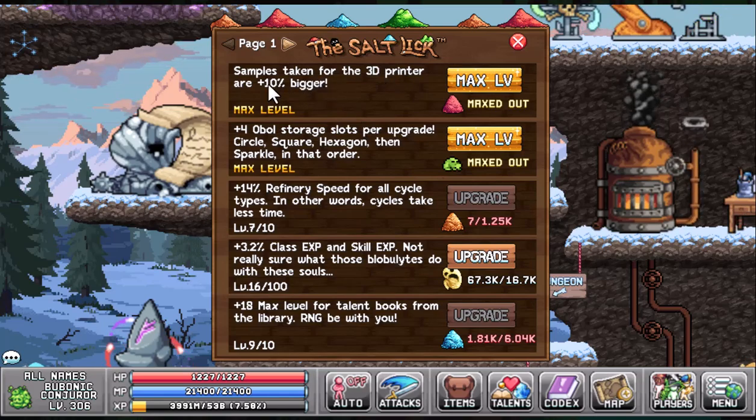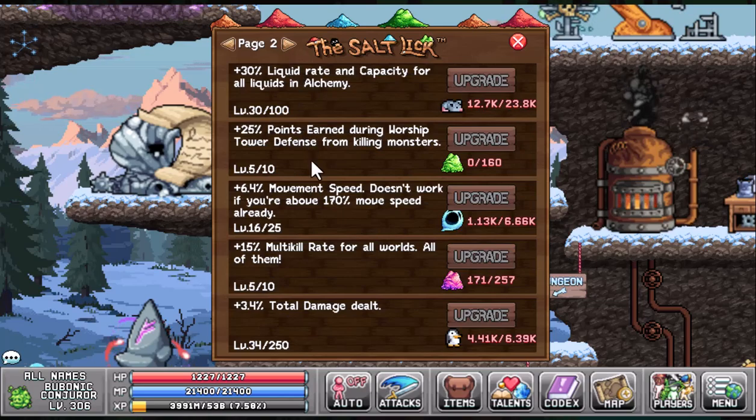Part nine is the salt lick. Again, the first bonus you unlock — samples taken for the 3D printer are percent bigger — I would recommend maxing that out because you'd get a solid 10% increase. And I recommend the last bonus at the very bottom for a plus 18 max level for talent books from the library. When completely maxed out, that'll give you a plus 20, and that's just going to increase the build and how much efficiency you get.